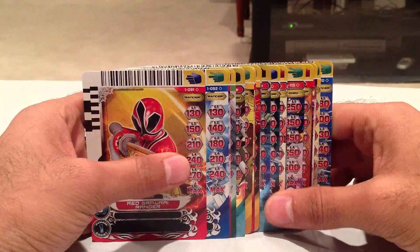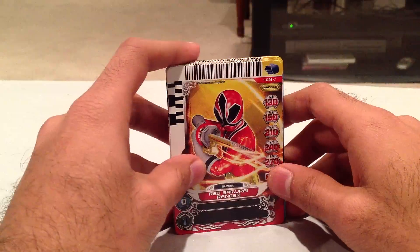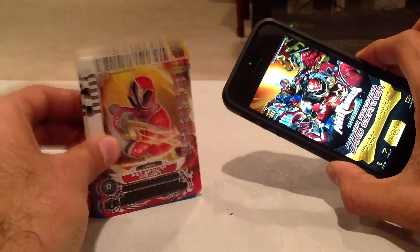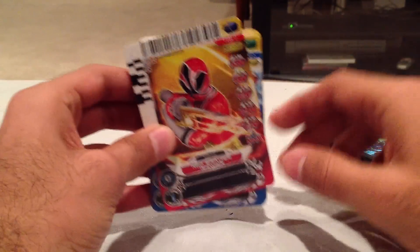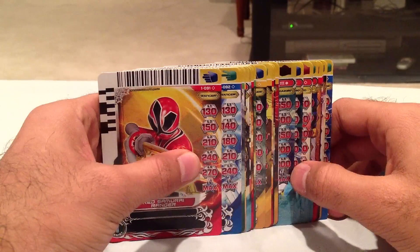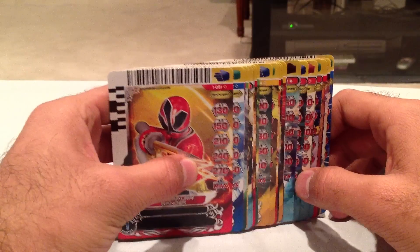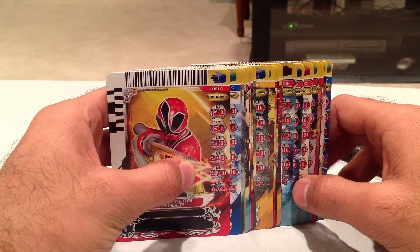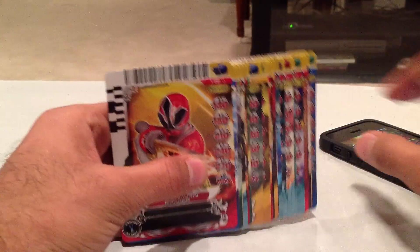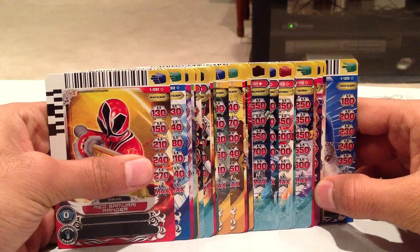Series 1 is Rise of Heroes. There are 120 cards in Series 1, and I wanted to show the clips in the Card Scanner app for each card, because they have different clips for every card. This is the fourth and final part in those videos. Parts 1, 2, and 3 showed all the cards from the booster pack. Part 1 had cards 1 through 30, part 2 had 31 through 60, and part 3 had 61 to 90. This is the fourth and final part that has cards 91 through 120, the last 30 cards.